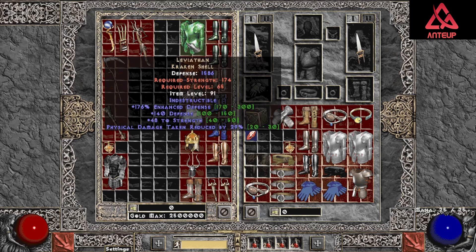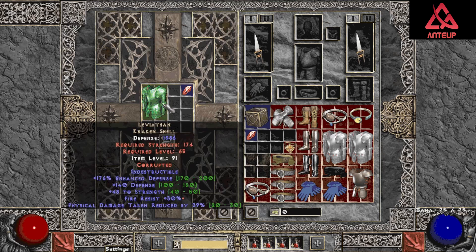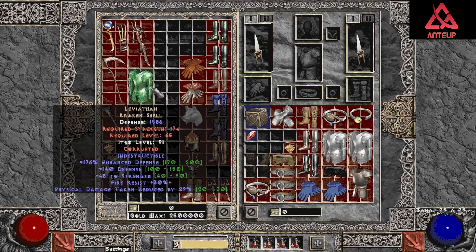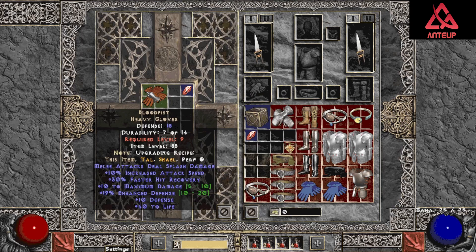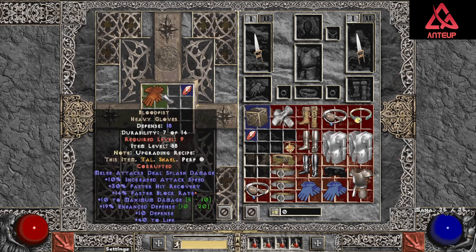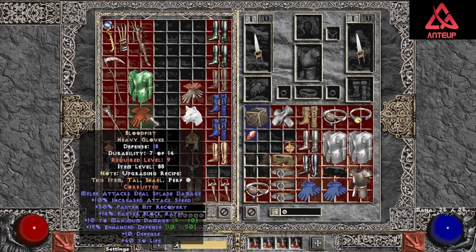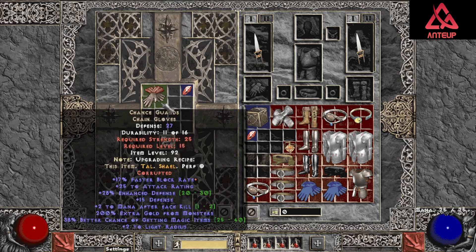Leviathan — pretty good one, 29%. Fire res — that's not too bad. Blood Fist — pretty well rolled, with faster block rate, interesting. Chancies — faster block rate.